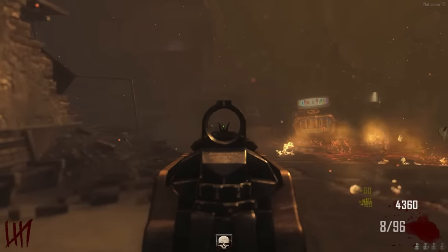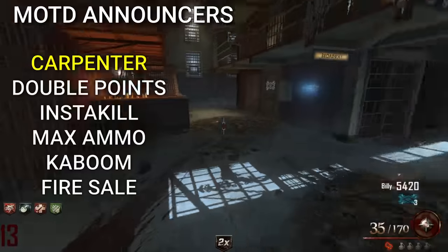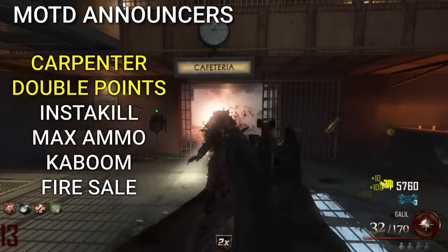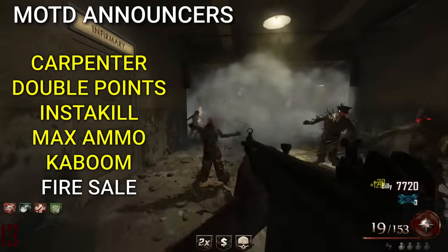Sal, Finn, and Billy had cut announcer quotes in Mob of the Dead. The unused lines included callouts for Carpenter, Double Points, Insta-Kill, Max Ammo, Kaboom, and Fire Sale.